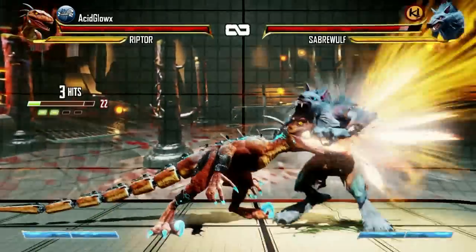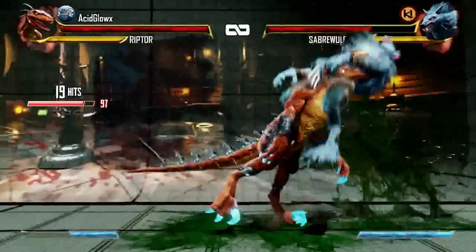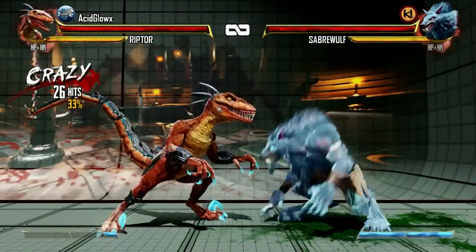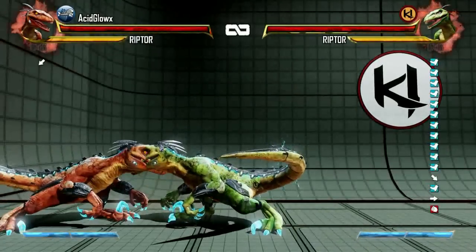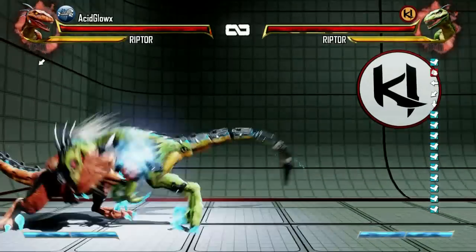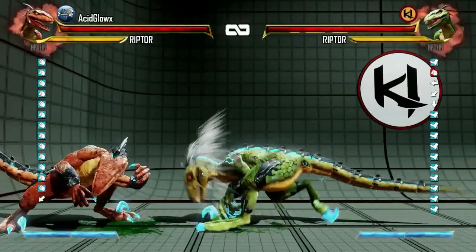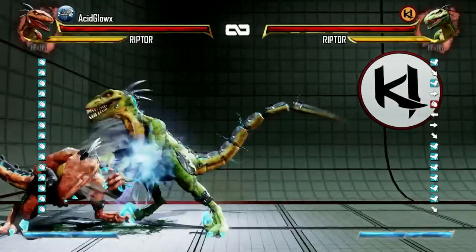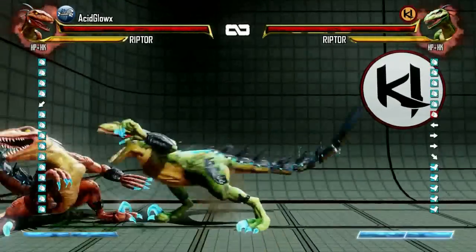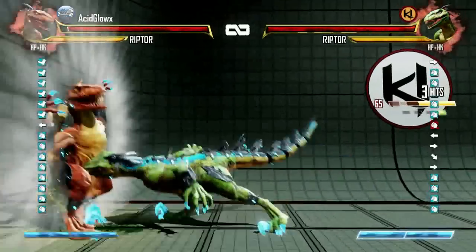If you want to recapture an airborne opponent and bring them to the ground for a combo, you'll want to use the Shadow Talon Rake. One of Riptor's best special moves to get in on the opponent is the shoulder charge. This move is really good because it has a lot of plus frames on block, meaning you'll be able to get another move out before the opponent is out of block stun. Preferably use moves in Predator mode, because when the opponent blocks the shoulder charge you're put into Predator mode and can use either light punch or light kick for multiple-hitting attacks. However, be very careful because you can get shadow countered.